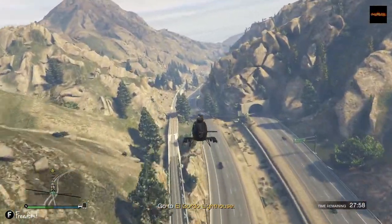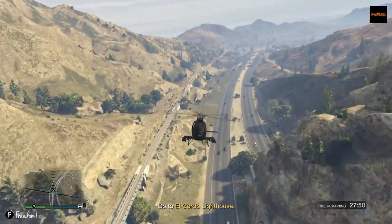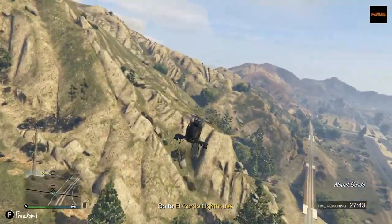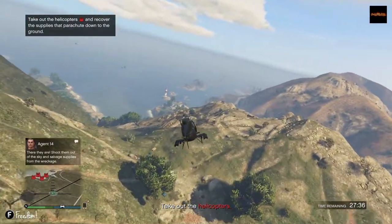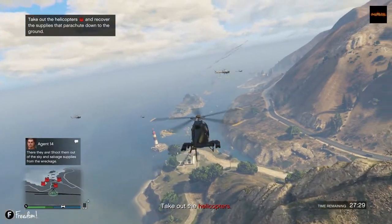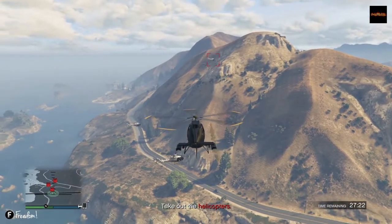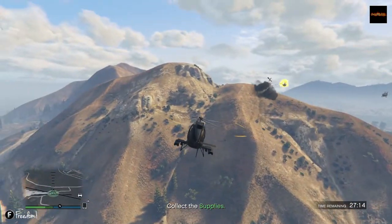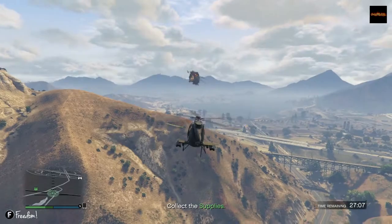Here we're coming up to the area where the helicopters spawn — all you have to do is take them out. Just use your rockets to lock on and shoot them down. Sometimes these choppers appear over lakes or the ocean and if you shoot them down your supplies land in the water and you have to go down and pick them up. There's one down, there's two, there's the third one, and there are my supplies falling down. Might as well take the other one out while I'm at it. There it is — mission over.